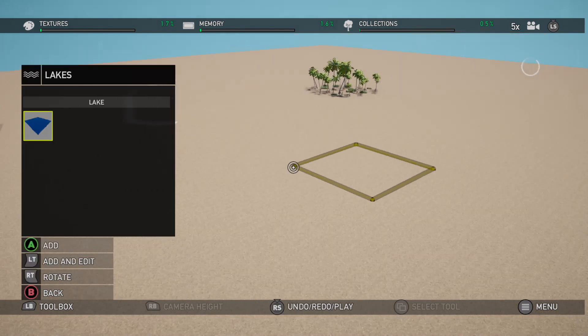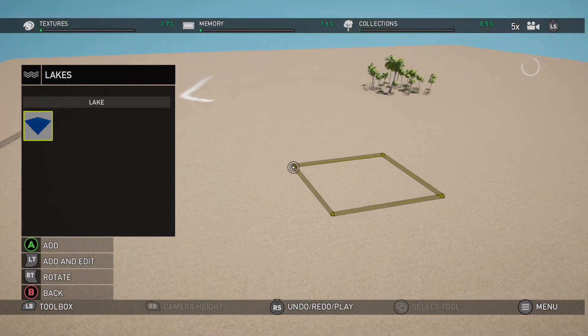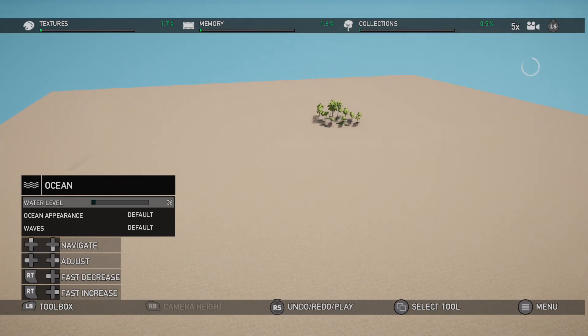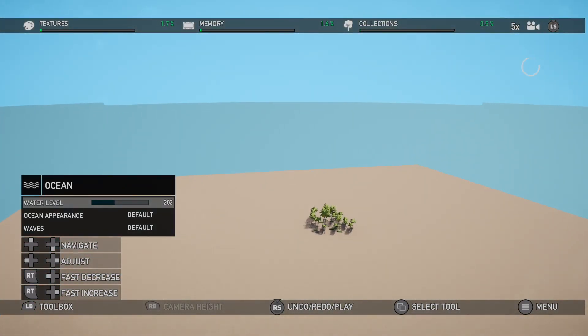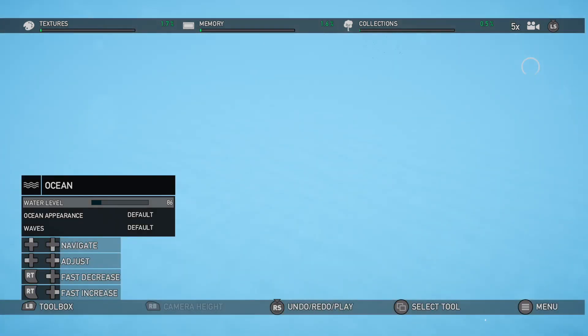We've got water — ocean and lakes. In previous games you used to have a universal water level, but now it looks like you can actually place them in different places and heights. Ocean is for the entire map — let's raise this up and wait for when it breaks through. Wow, it was just taking a while to load. Let's bring that water right down. You can change the appearance of the water — change the color, and you can even adjust the wave strength, which is absolutely incredible.